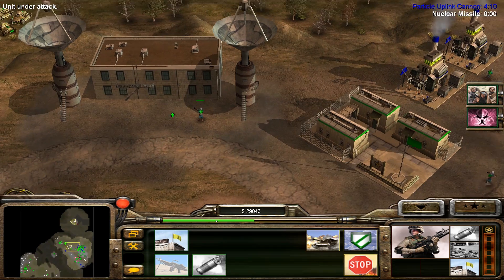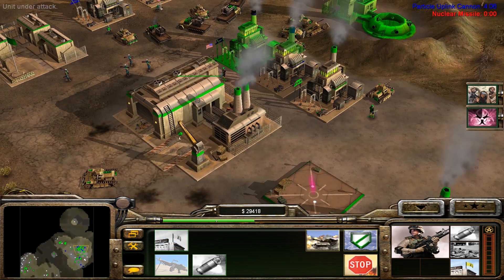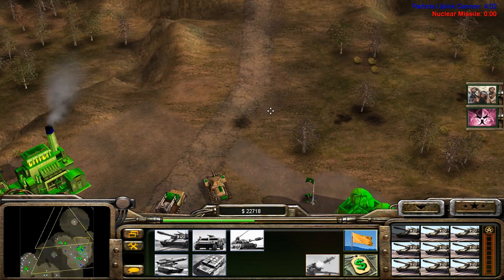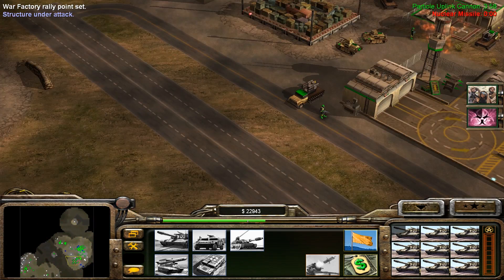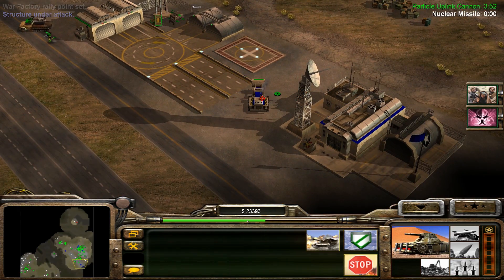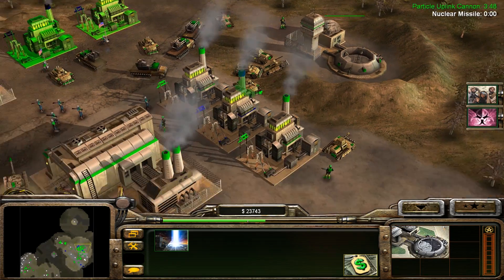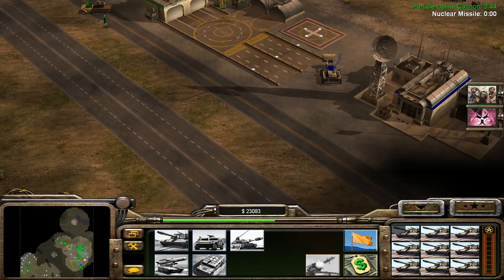Let's take the building and grab the control facility. Let's build some American tanks now. The building belongs to us now. Chinese will never know who it is. We've got to restart the particle uplink cannon. Building capture complete. Building capture complete — we have captured the ground control building.